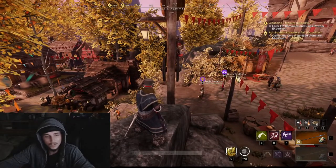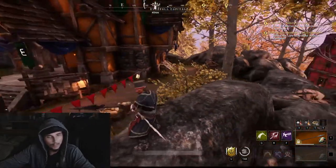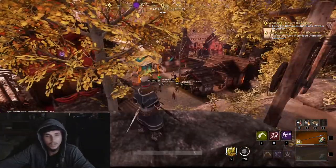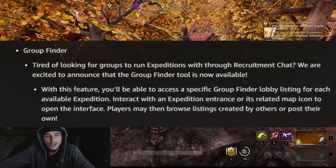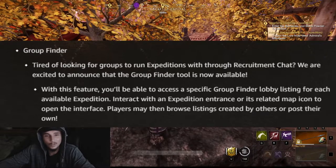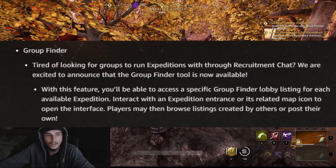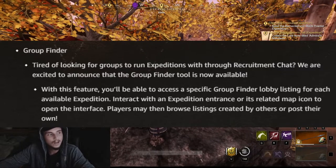Good evening ladies and gentlemen, my name is Butter Dog, the dog with the butter, coming at you with another quick little video today. 1.6.4 has brought the addition of the group finder. I just want to release a quick video on how you access that — I see in chat that people can't seem to figure it out.